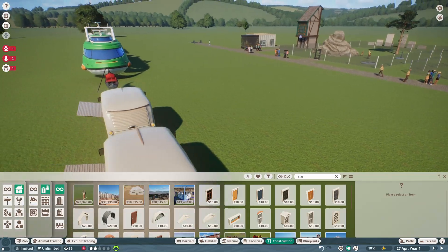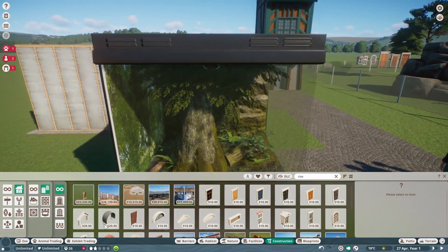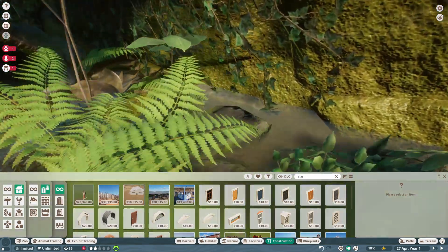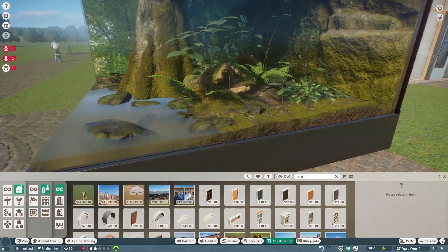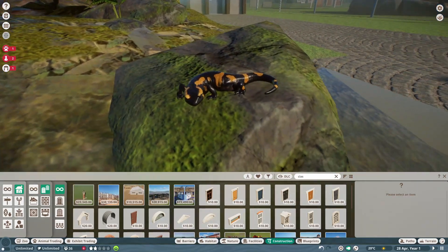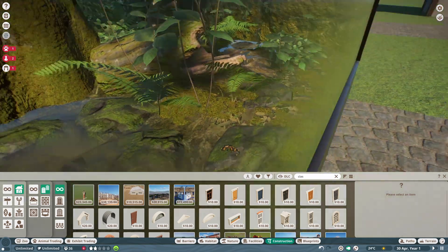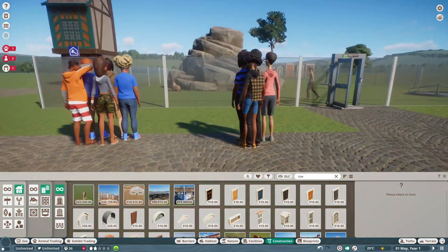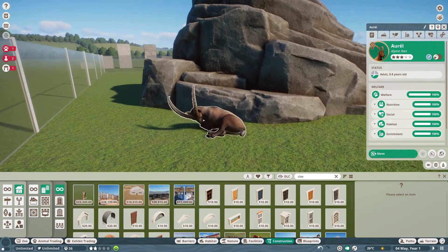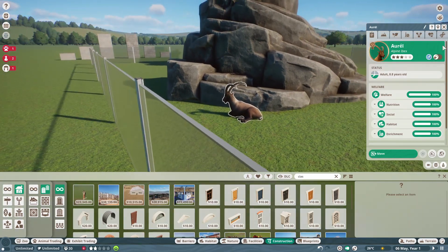Getting into the animals: the exhibit animal is the fire salamander. They're very small but the modeling is really well done.